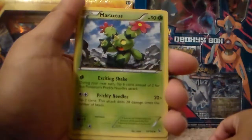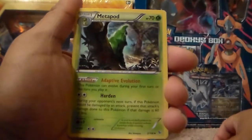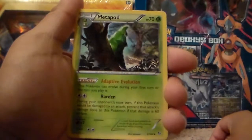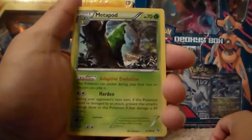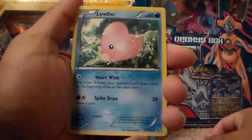A Maractus, uncommon. A Metapod, uncommon — sweet. I needed this card to complete my evolution from Caterpie, Metapod, and Butterfree. A Love Disc, uncommon.